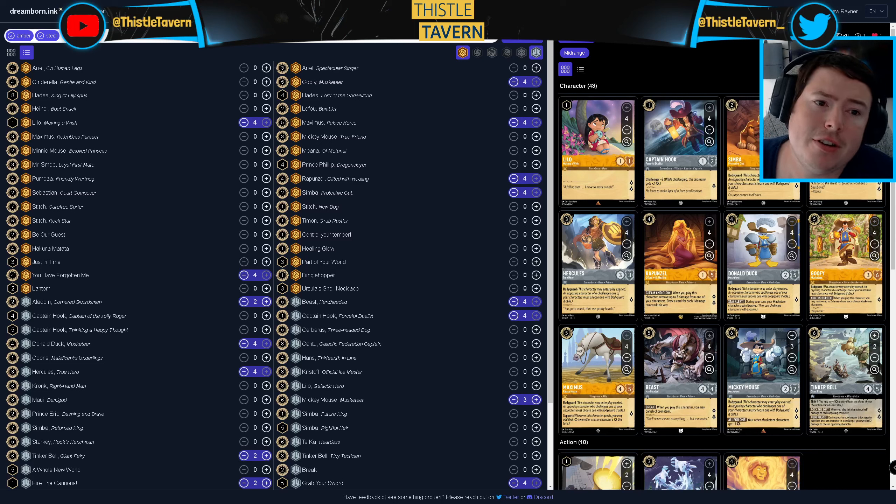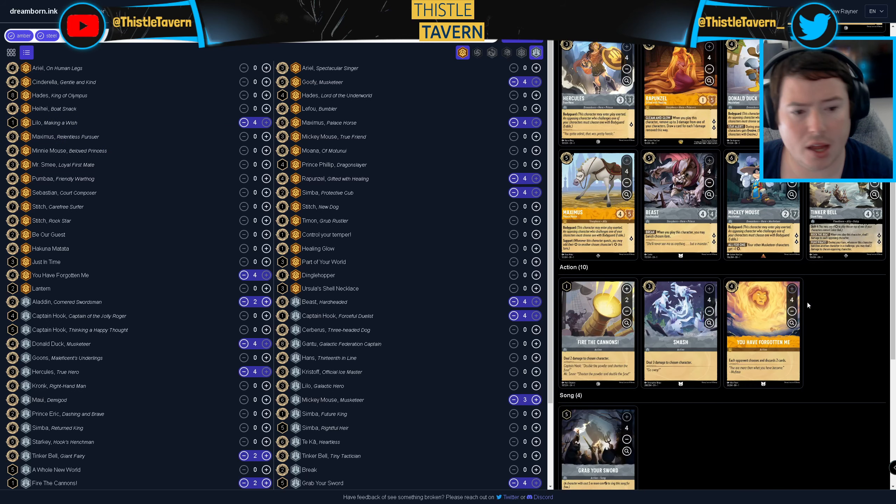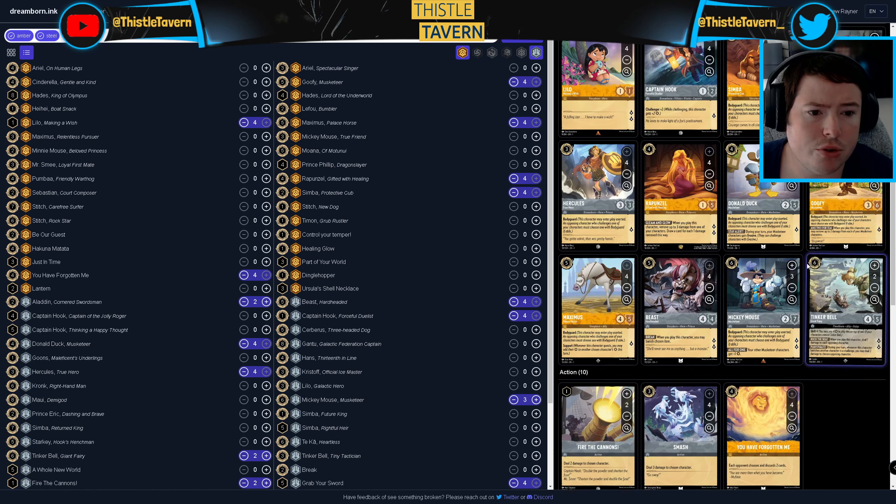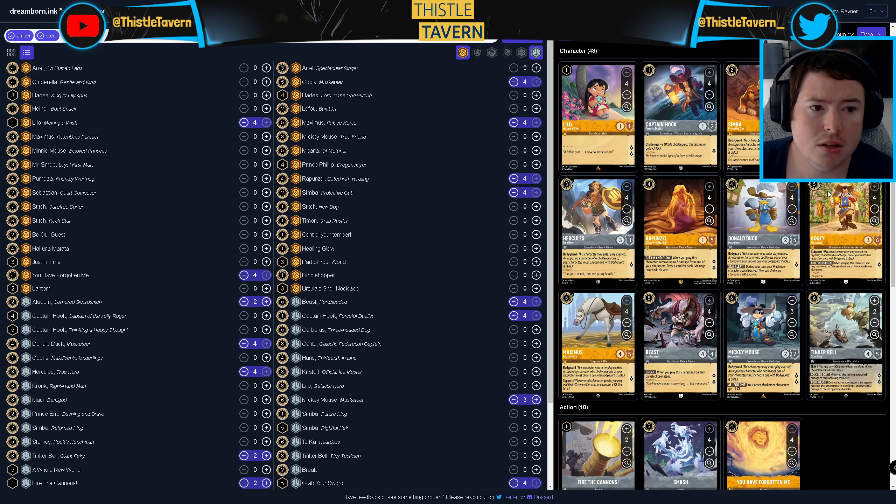Hello and welcome to another video. My name is Andrew Rayner for Thistle Tavern and today we've got some more Disney Lorcana gameplay on Pixelborn. Today we're going to be playing some Amber Steel Bodyguards. The idea is to use Bodyguard to make challenging our characters much more difficult, and use efficient cards like Lilo, Rapunzel, and Aladdin to gain lore quickly, protected by things like Simba, Hercules, Donald, Goofy and Mickey later on. We've got control elements too: Grab Your Sword, Musketeer Tabard to draw cards when we play Bodyguards, Fire the Cannons, Smash, and You Have Forgotten Me as control pieces, plus Tinkerbell to help sweep up in mirror matchups.